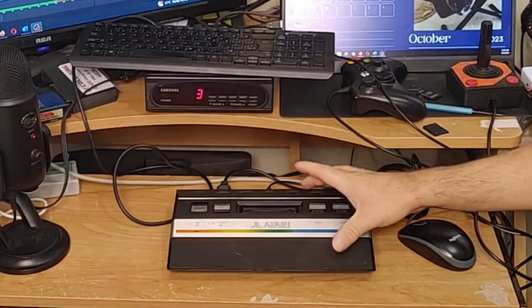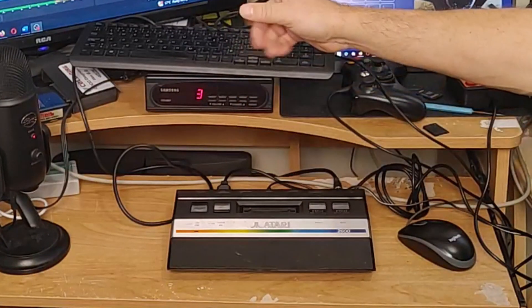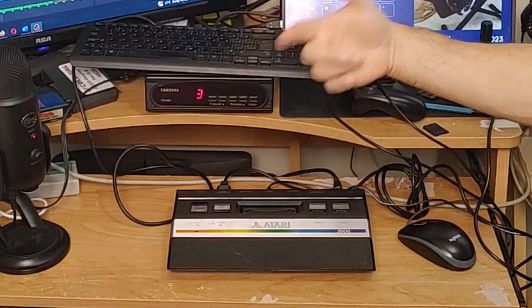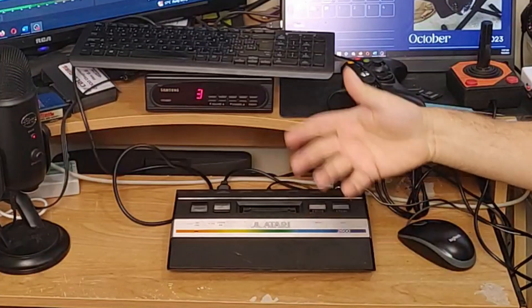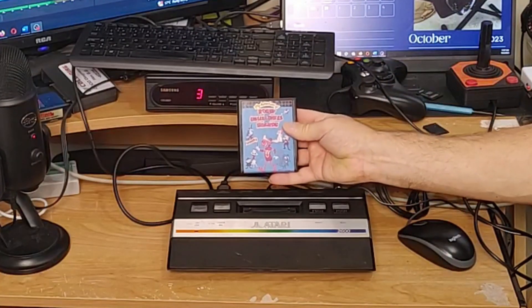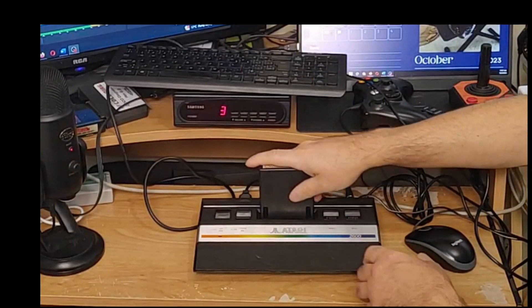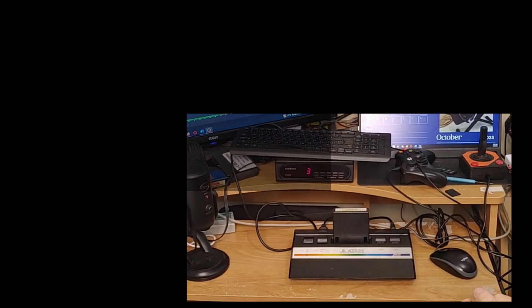I have my later edition Atari 2600 running through the cable box so I can capture some footage. This one tends to work better running through the cable box for capturing footage than my older version of the Atari 2600. So we're using that today, and I've got my Adventures of Rocky and Bullwinkle and Friends. Let's plug her in and see if this cartridge even works.